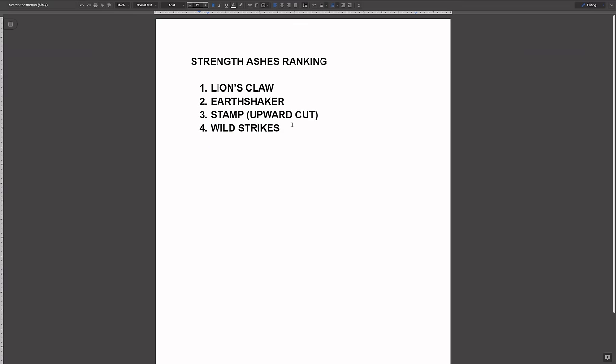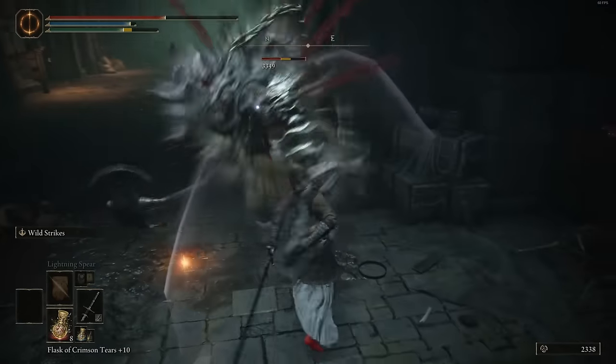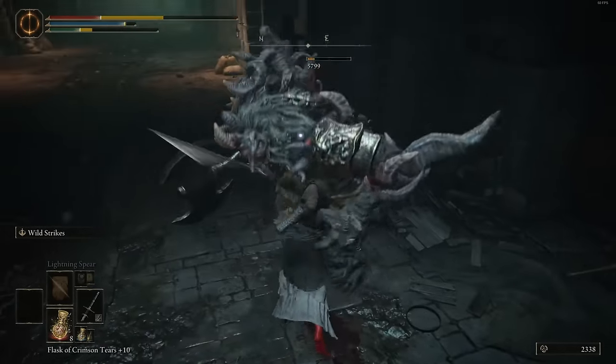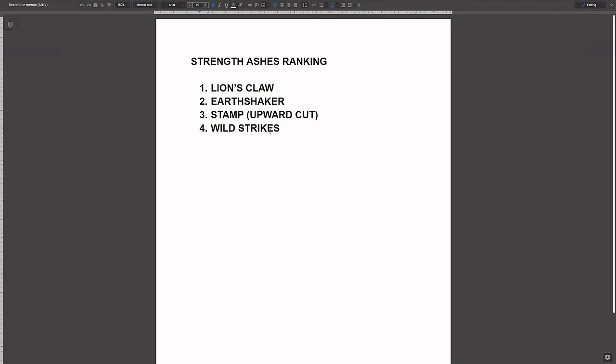Number four: we have Wild Strikes. This one is really solid with weapons that can build up bleed — you can just keep spamming it, poise through attacks, and build up that affinity meter. Really good for bleed, poison, or cold builds. I definitely like pairing this with flails — even though flails are kind of weak in this game, with Wild Strikes it's a really nice pairing, strictly speaking for PvP.